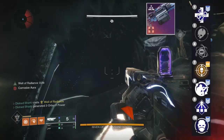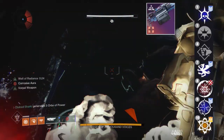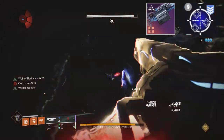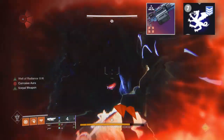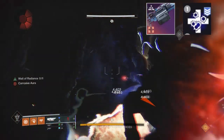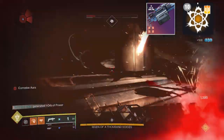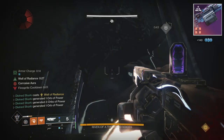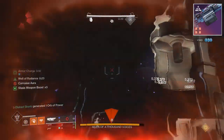Some of the other perk options are relatively meh, if I'm being real. You have things like Unrelenting, Threat Detector, Field Prep, Ambitious Assassin — maybe Stats for All has some pretty decent options in the third column. In the fourth column you're really looking at Chain Reaction, maybe One for All, and then Vorpal for a certain scenario which we'll get to later. Something like Unrelenting + Chain Reaction, or Threat Detector + Field Prep with Chain Reaction, or Ambitious Assassin with Chain Reaction would definitely slap.